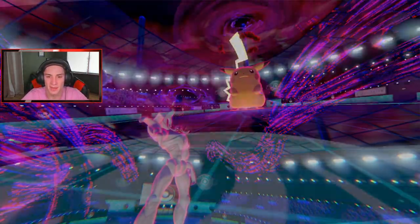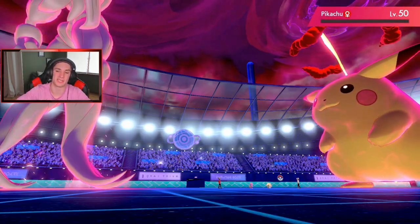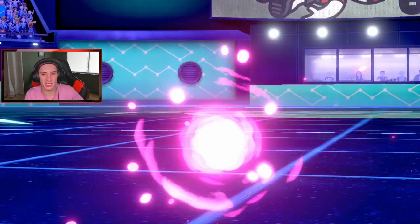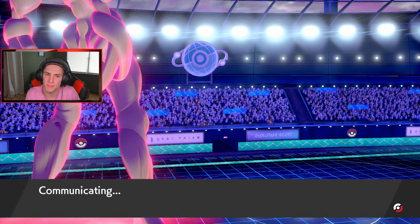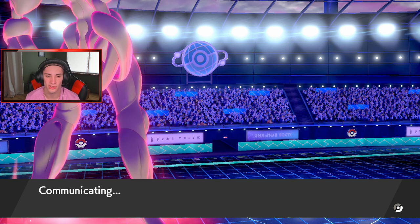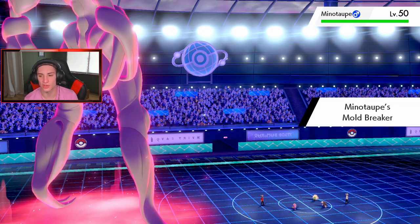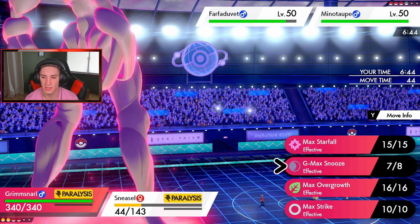I thought it happened — I thought Grimmsnarl wasn't able to move — but we end up one-tapping this Pikachu! Whimsicott will go to sleep very very soon. Get out of here, Pikachu. Grimmsnarl was paralyzed but we take out his G-Max, so I still think we won that trade. We also have Ice Shard and Icy Wind.